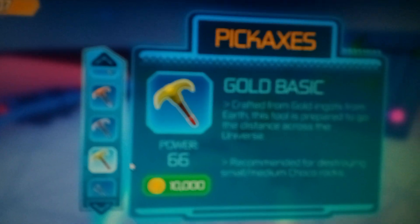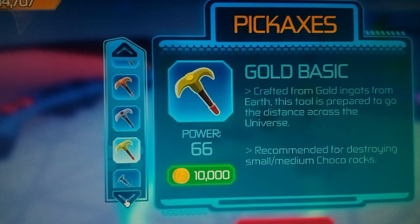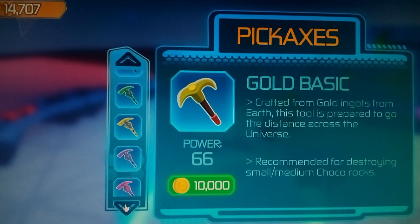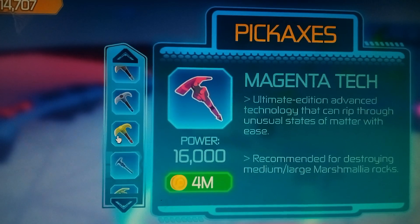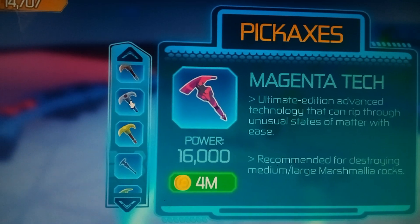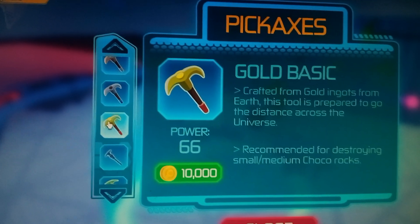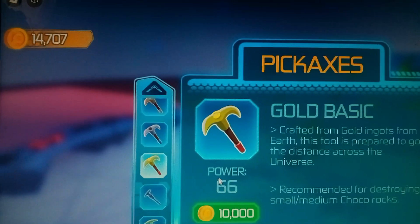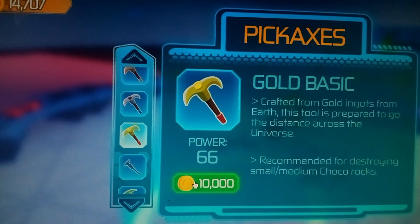Let's do this. So for Chocoland, I'm going to need the Gold Basics. You just go to these arrows here and scroll down. All the different planets that you go to — oh, 4 million! Oh my word, I can't even imagine having that much. So this one is for Mars, this is your basic one, and it's 10,000. Thankfully I have enough — I have over 14,000. So I'm going to go ahead and buy this one for 10,000 coins.